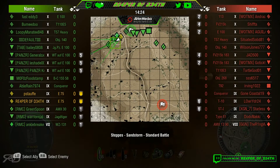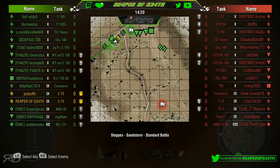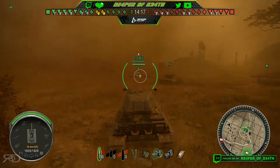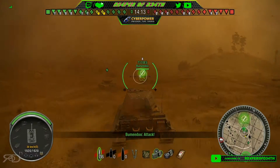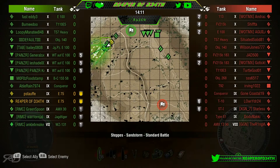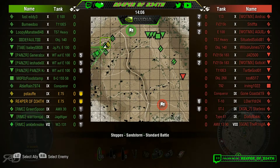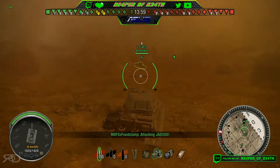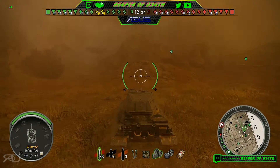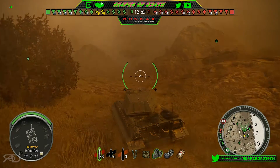It looks like they're pretty much heavy over there with a couple mediums and artillery. We decide to push to the right and I'm going to make an aggressive play. Normally I don't try to get to this middle rock down by around G1/H1 because you can find yourself getting flanked from the left. But I told my platoon mate — since we're both in E-75s, let's just make a strong push and get to that rock.